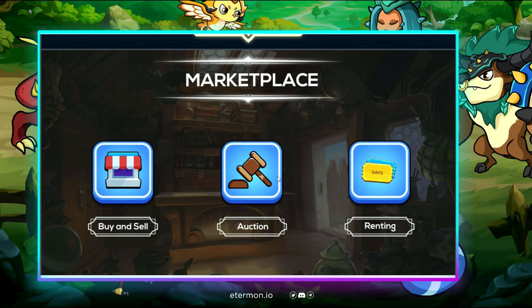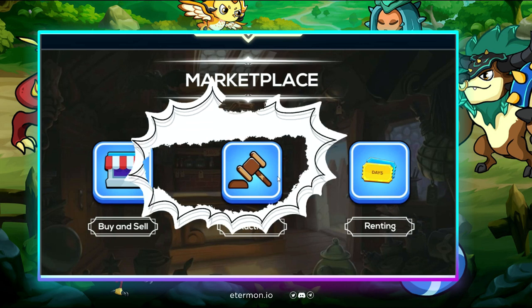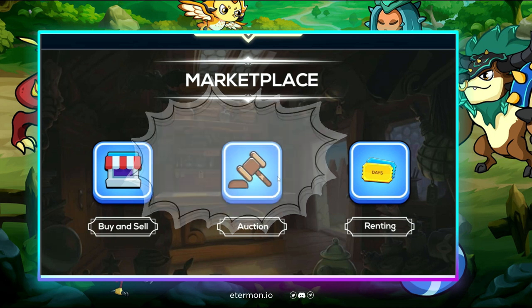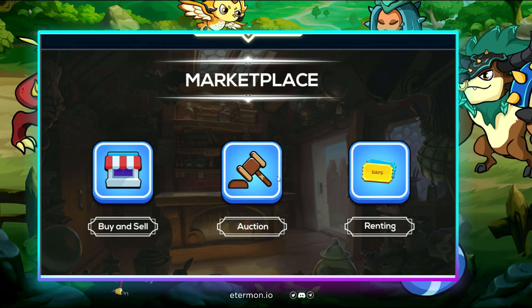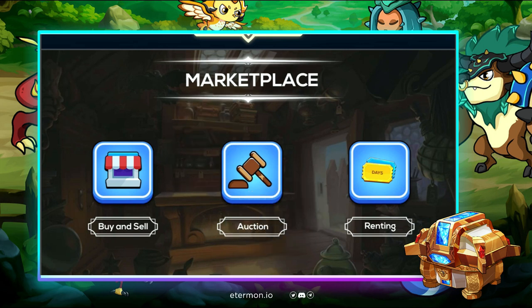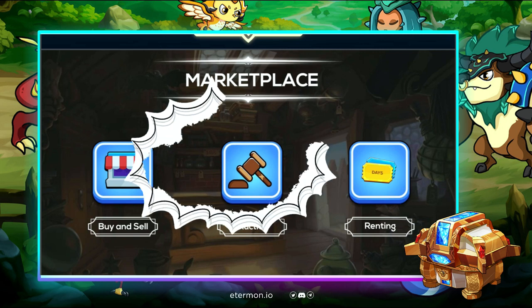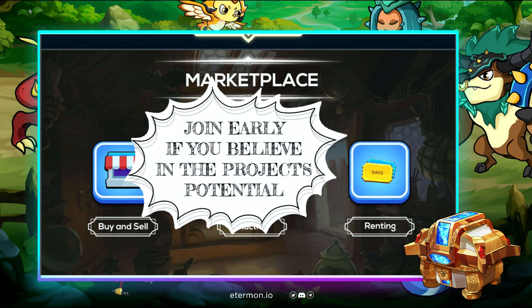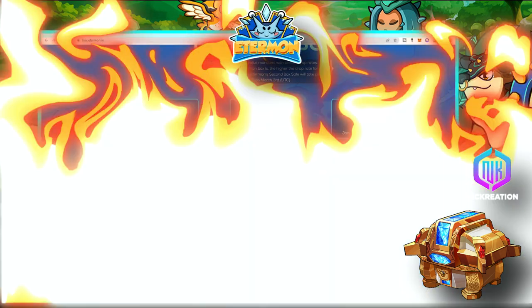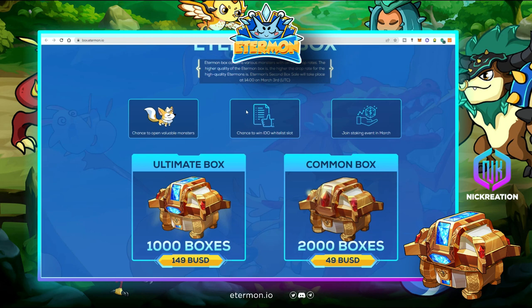The Ethermon project will only sell 3,500 boxes for players to open Ethermons. After that, you can only get them through other players doing breeding or spawning. To take advantage of this game, it's advised to join early and own these Ethermon boxes, which are limited to just 3,500 total.